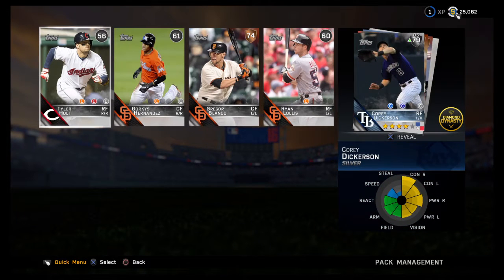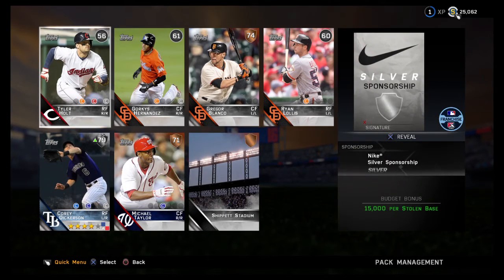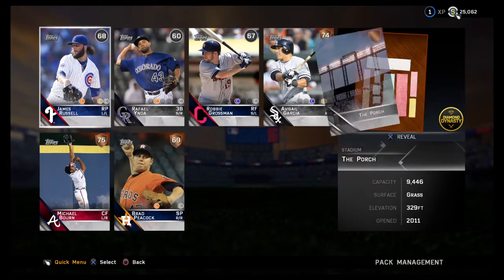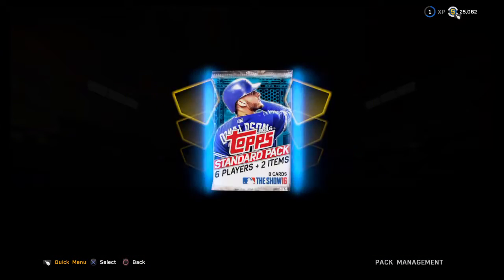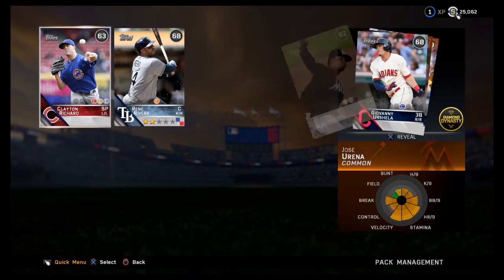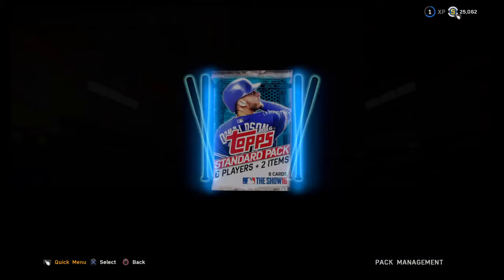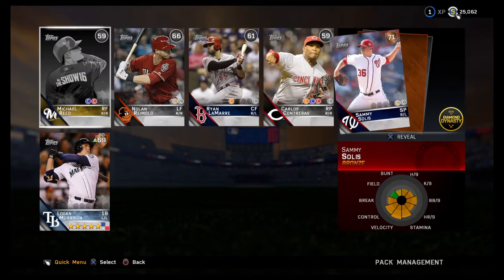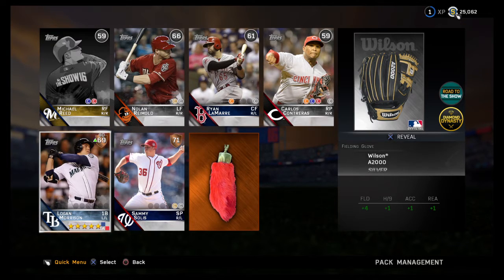We get a silver Corey Dickerson — he's up to an 85 now with Inside Edge, so that's a pretty decent pull, definitely going to have to use him. This next one is nothing. I think the best thing I've gotten so far is Corey Seager from a pack. Oh, Logan Morrison is up to an 80 with Inside Edge — definitely usable.